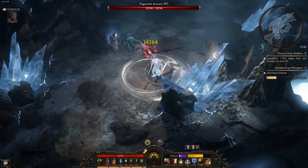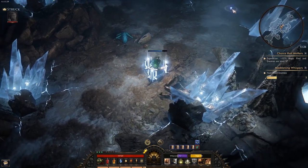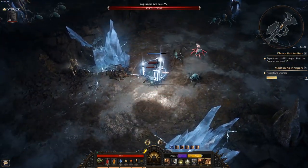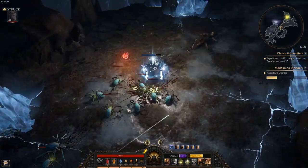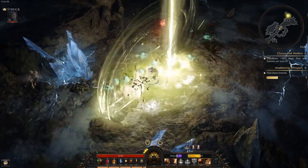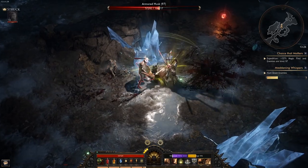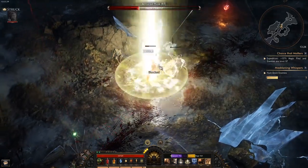I'm also using Wings of Ishmir just to move around the map. I've modified it for stamina cost rather than cooldown, because I've taken a node that severely punishes my movement speed — though you can remove that passive node to be a bit more mobile than me in this video.